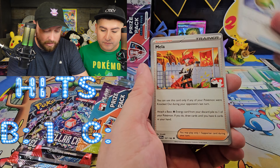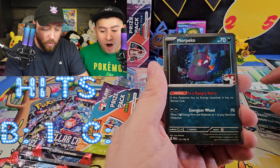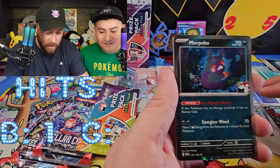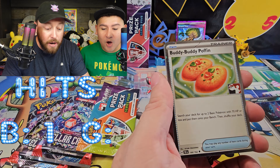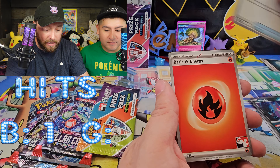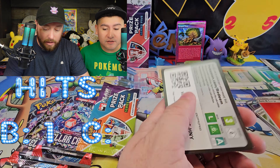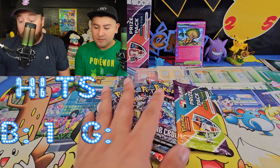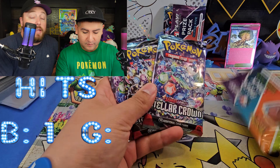We got the Nest Ball, Mela, Roaring Moon — not the EX. Morpeko Holo with that old classic holo pattern on it. And Buddy Poffin! This card sees a lot of play. So I only got one hit out of all those packs — I got the Grand Tree, which I'm happy about because it's the A-spec.